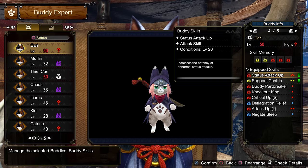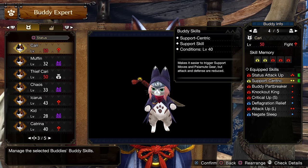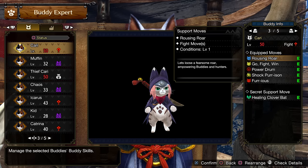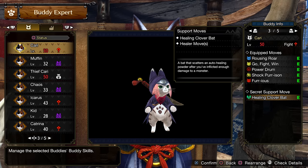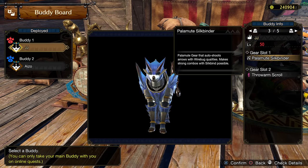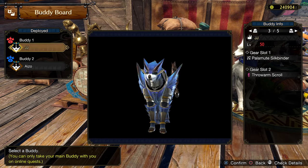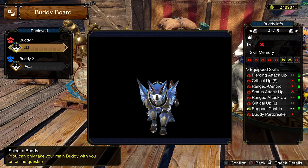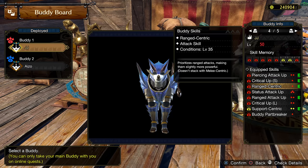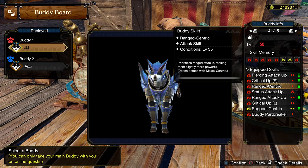If you use Felvine at the start of your hunt, you can speed your cats up. Give them a para or sleep weapon, status attack up skill, support skill, and healing clover back. The second route is Bark Bark — two dogs with the new Silk Binder move that you have to unlock through a delivery quest for Steel Geyser Whiskers. These things spit out crazy damage with ranged attack up, ranged centric, pierced attack up, and your choice for the rest.